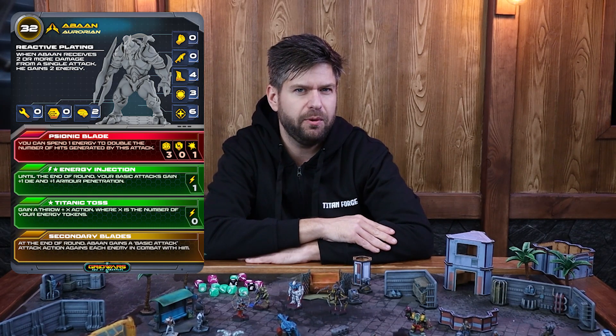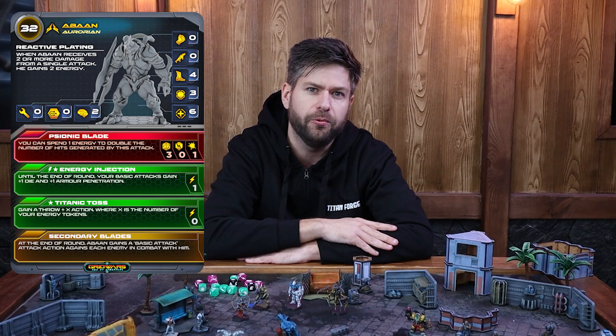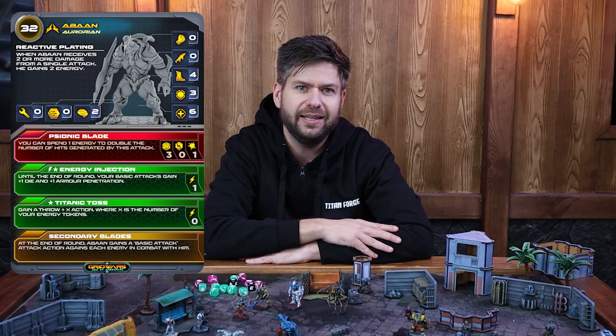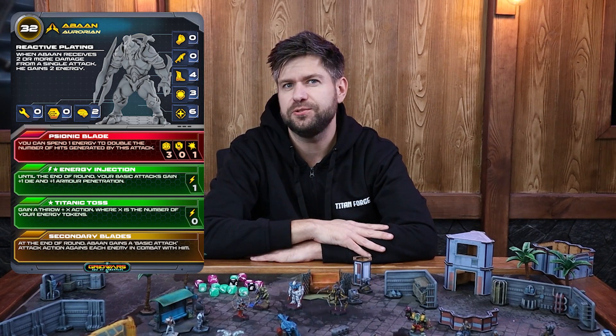Now for survivability: the health and armor of your units remain the same, with one small tweak to the health statistic. Previously there was a build statistic used when units were being thrown — you compared the two values and the higher build unit could throw the smaller enemy. We have connected the build statistic with the health statistic, so your max HP is now used when throwing enemies. The action statistic is also no longer on the cards; each unit simply receives two actions when activated. If a unit is intended to have more actions in a round, it will be covered in their rules.